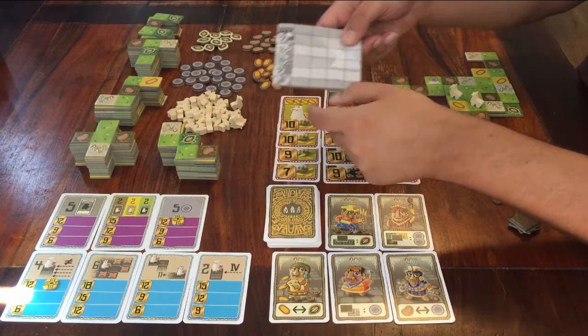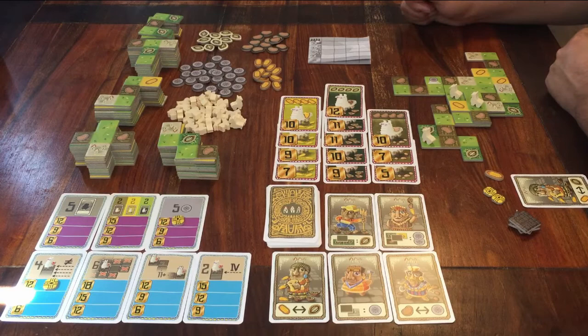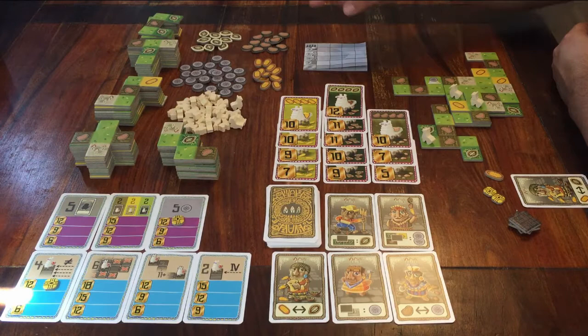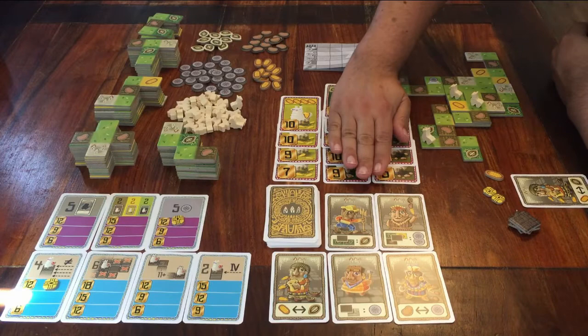You get all your points at the end of the game. What makes the game end? That could be two things. Either there are only four or less of these land tiles left — the tiles that look like Tetris shapes. If that happens, you finish the round and then it's over. Or, there is only one type of llama cards left. You can see these three columns of cards here. If two of these columns are gone, that also ends the game.